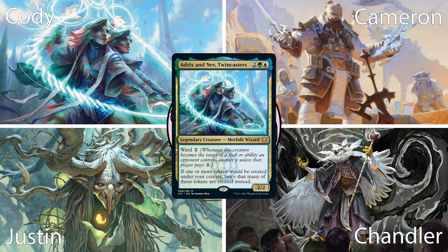Up first is Cody playing Adrix and Nev. This commander is crazy if you ask me — it's a Parallel Lives in the Command Zone with Ward 2. The pre-con is already great being a Token Synergy deck, but imagine being able to upgrade this thing to something insane. I'm excited to see what this deck can do, so let's go ahead and look at his hand.